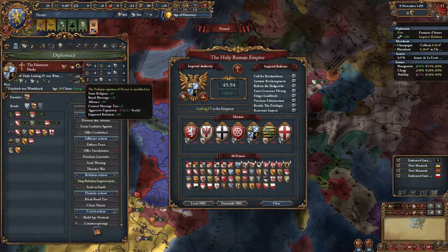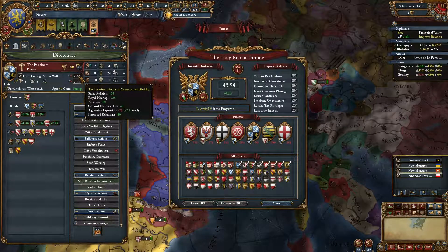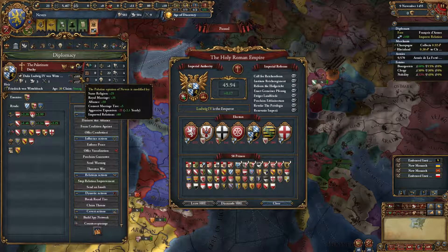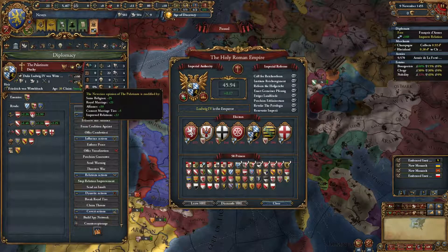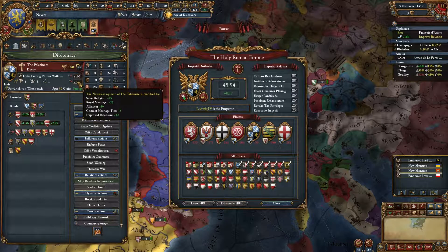If you look at the relations here, you can see that I was finally able to improve relations, get an alliance, and then get the royal marriage, and that actually helped me add all the provinces to the Empire.